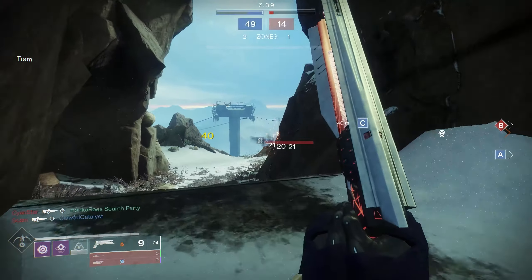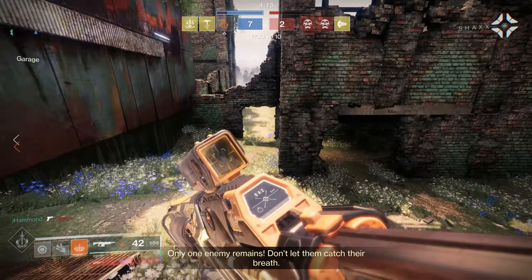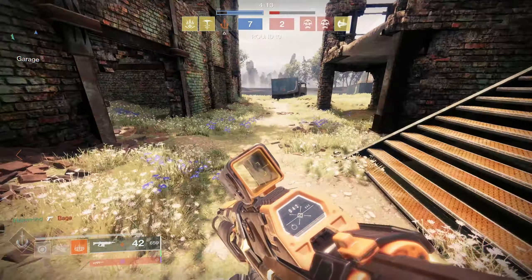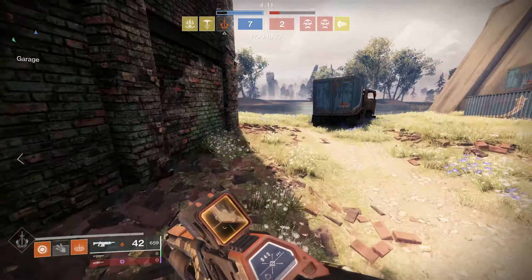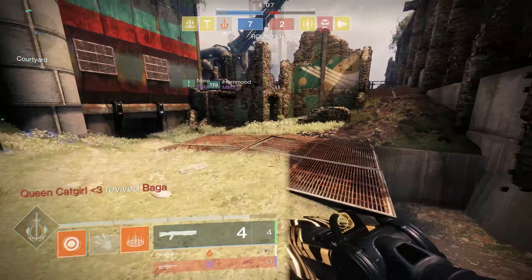So how do we stop the Rez? The best way is to just kill the remaining enemies — real galaxy brain play right there. But outside of that, the best way to stop the Rez is to push the Rez location. It's obviously going to be much harder for them to get the Rez if your team is already in that area, or if you're in a position to shoot anywhere near the Rez. And since we know the Rez timer is very short on the first kill, we need to make sure you push the Rez as fast as possible.